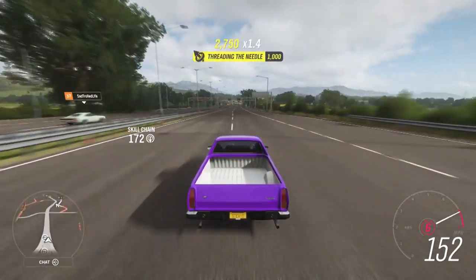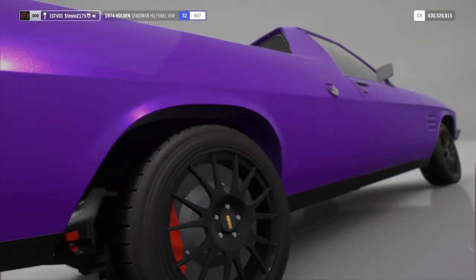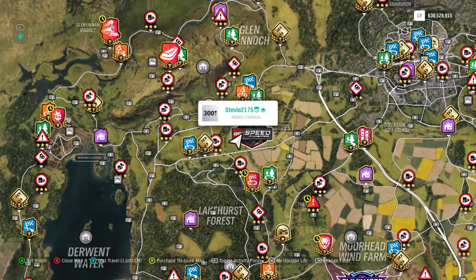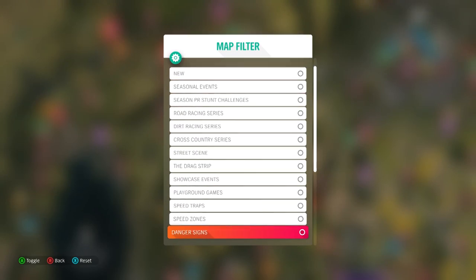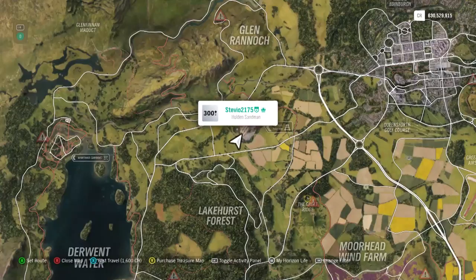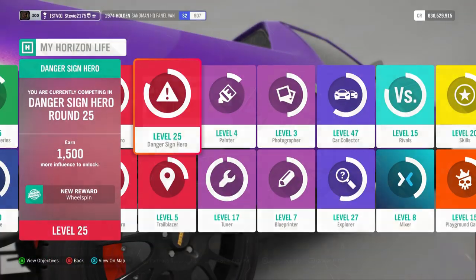Chapter 4 is to earn three stars at the Rail Yard Danger Sign. If you don't have this Danger Sign unlocked yet and you're new to Forza Horizon 4, all you have to do is rank up your Horizon Life tiers — just earn stars at the Danger Signs you already have, and eventually this one will unlock.